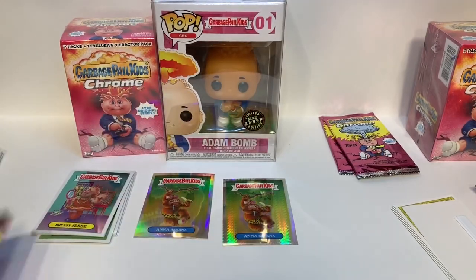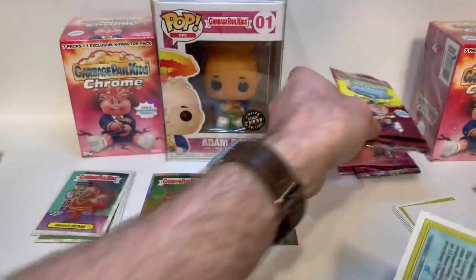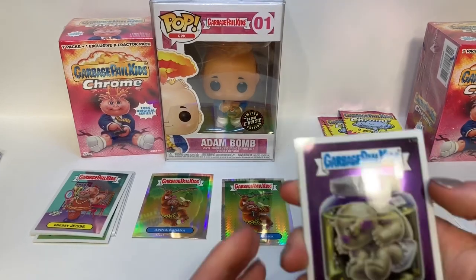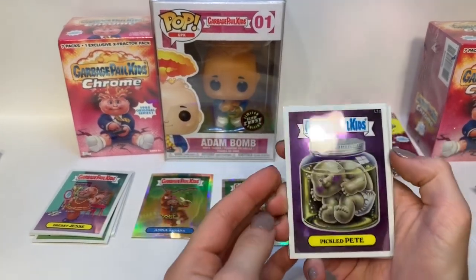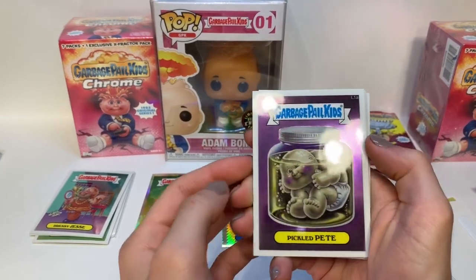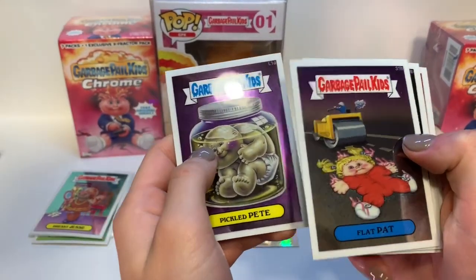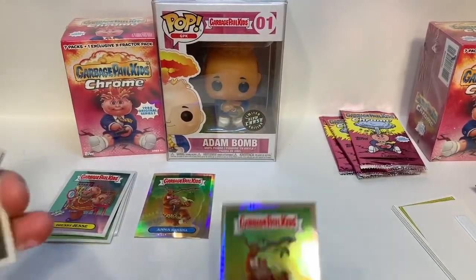Andrea, why don't you go through these cards while I refresh my memory. Okay, I'm back — this is a prism refractor. Excuse me, I'm still recovering from my voice — we have Pickled Pete.